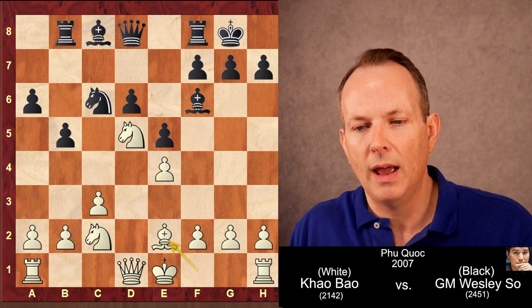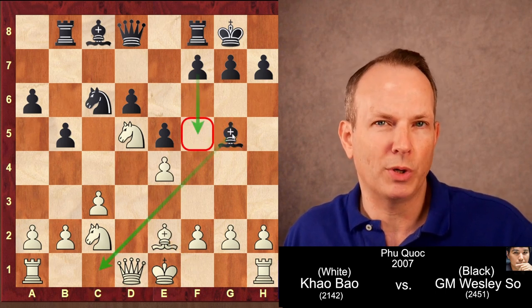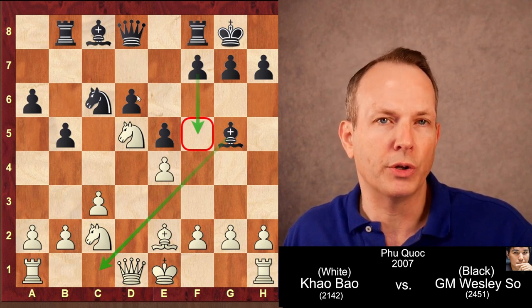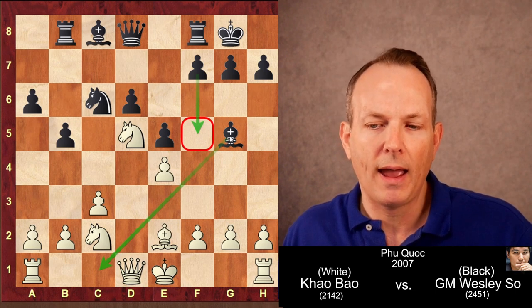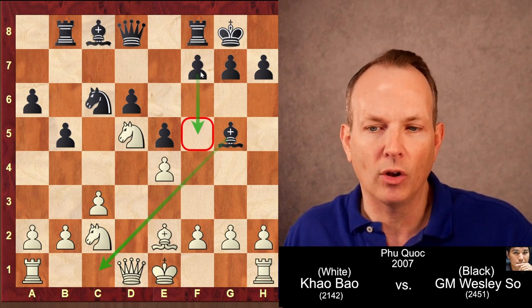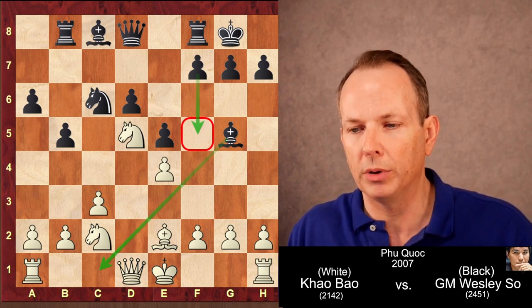Bishop to E2, and now Bishop to G5. Notice how Wesley So is moving this bishop — it's technically bad because these two central pawns are on the same color, the dark squares. But he's putting it on a very active diagonal, clearing the way for a potential F5 push for counterplay.